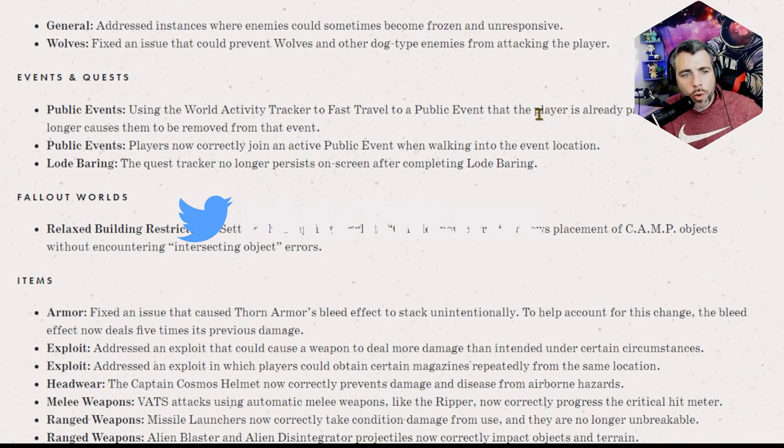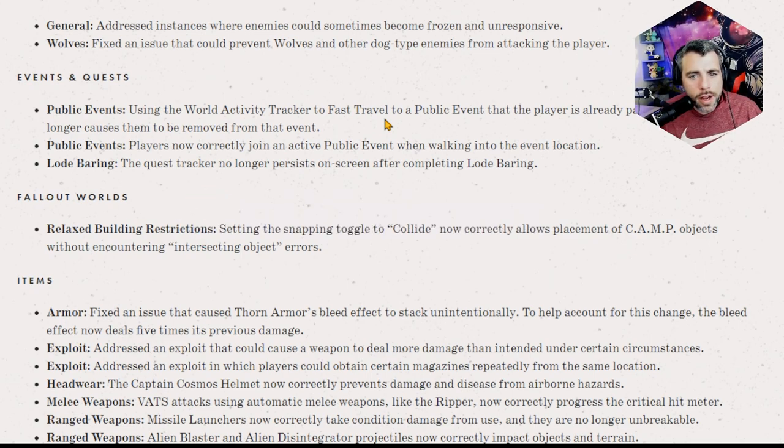Using the world activity tracker to fast travel to a public event that the player is already participating in no longer causes them to be removed from the event. This is huge — you would spawn to an event like Scorched Earth and then lose that event, having to fast travel back manually. I've seen that before and had no idea what was going on, so I'm so glad they fixed that.